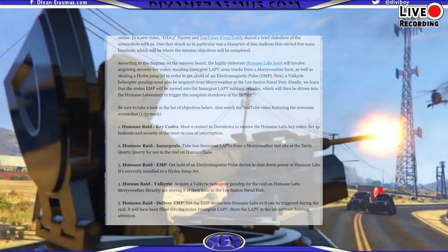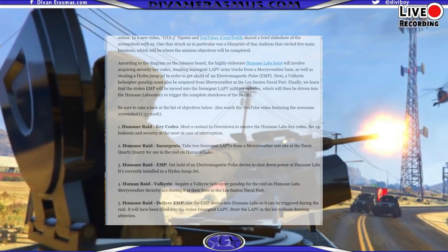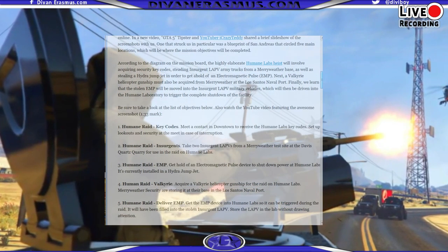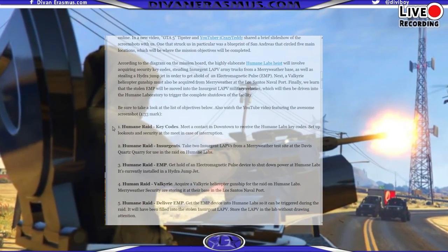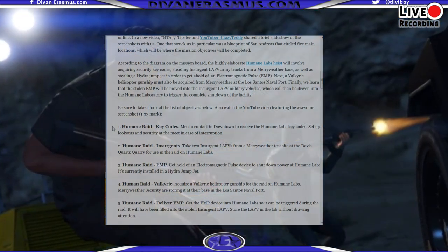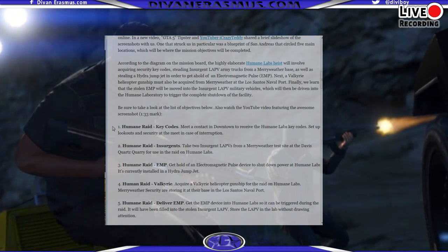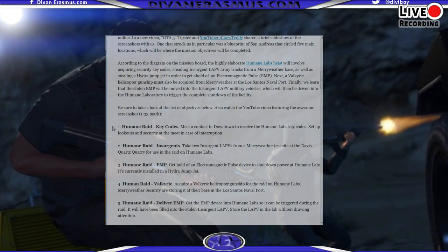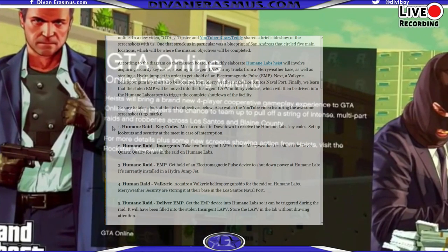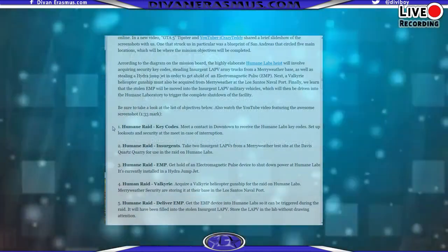That's all the information on the Humane Labs Heist — also called Humane Labs Raid. It has five missions: Humane Raid Key Codes, where you get the keys; Humane Raid Insurgents, where you steal two LAPVs; Humane Raid EMP, where you steal an electromagnetic pulse device from a Hydro Jet; and Humane Raid Valkyrie, where you acquire a helicopter gunship.